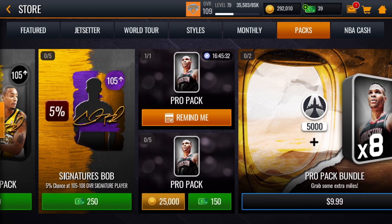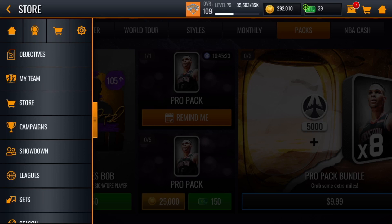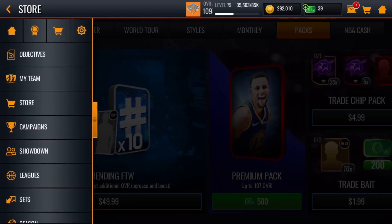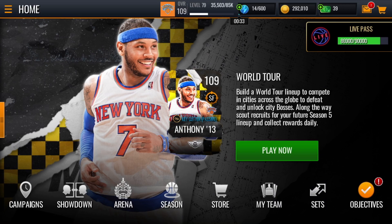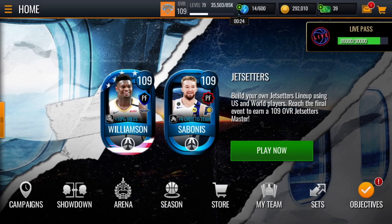It's your choice — either spend 25k coins five times or 150 cash per pack. If you don't want to spend anything — no coins, no cash — that's what we all prefer, but sometimes it works and sometimes it doesn't. Earlier today it worked for me until I used it all on store ads to get more stamina. Now I'm drained on stamina, and obviously if you want to refill it's only 300 cash, which isn't terrible.